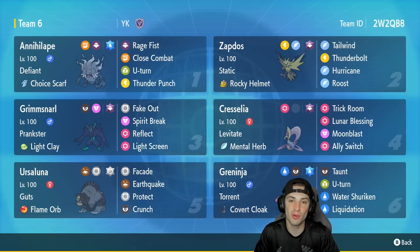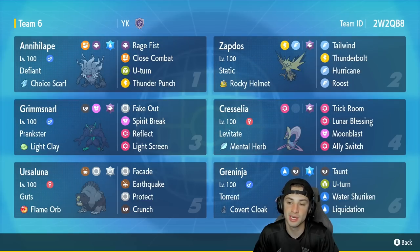Third Pokemon is one of my favorite support Pokemon of all time: Light Clay Grimmsnarl. It's got Prankster, Fake Out, Spirit Break, Reflect, and Light Screen. Cresselia is our fourth slot — one of the best Trick Room setters in the game right now — with Levitate, Metal Herb, Trick Room, Lunar Blessing, Moonblast, and Ally Switch.